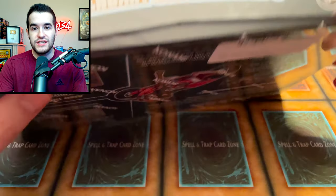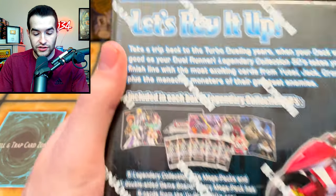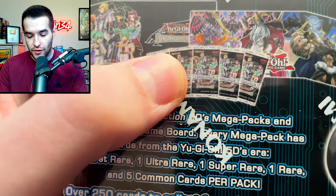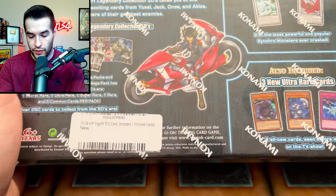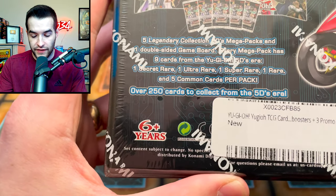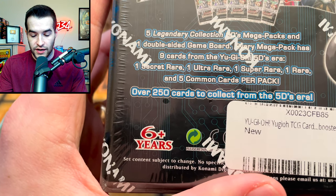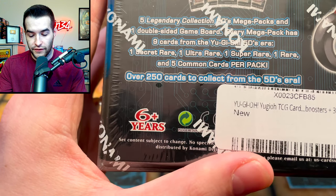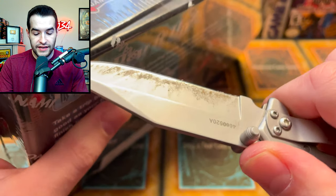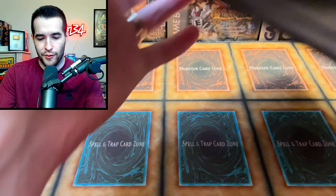Now it's time. Let's check out the back — I think I checked these already. These say first edition, and there might not even be an unlimited version since I don't think this product ever got a re-wave. So this one could be pretty cool. You get five legendary collection packs in here, a double-sided game board, nine cards from the 5Ds era — one secret, one ultra, one super, one rare per pack — and 250 cards to collect. I've literally never opened one of these ever, even though I've been doing this so long and opening so many different products.